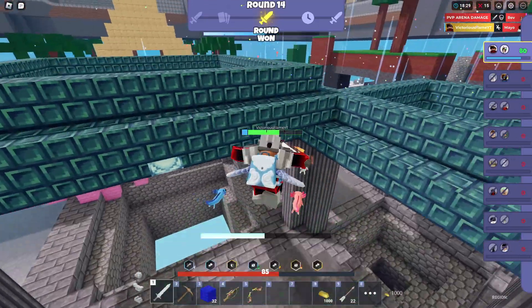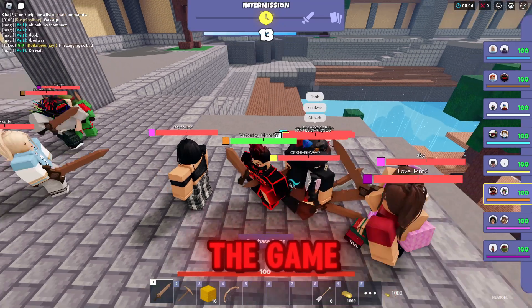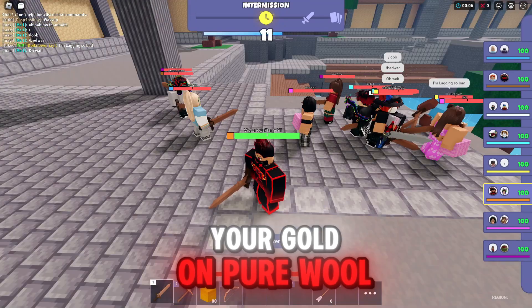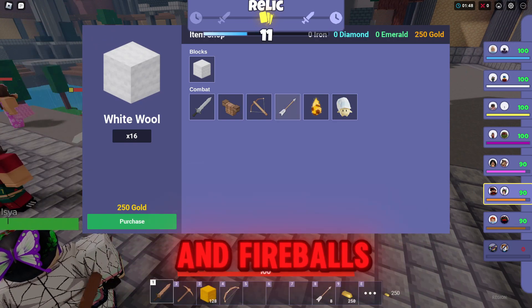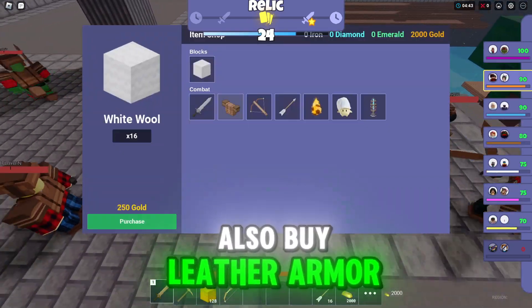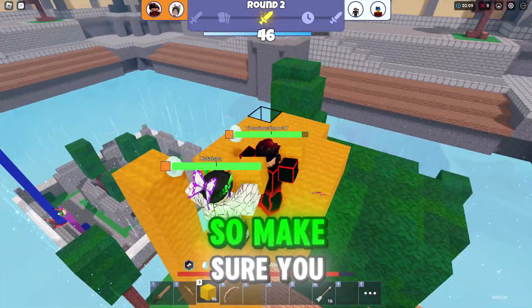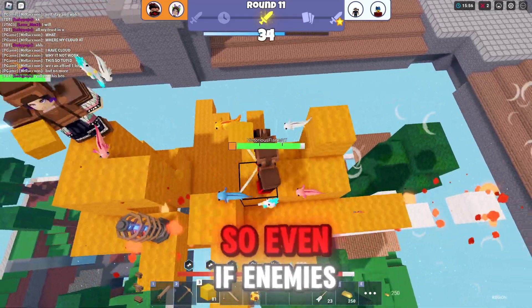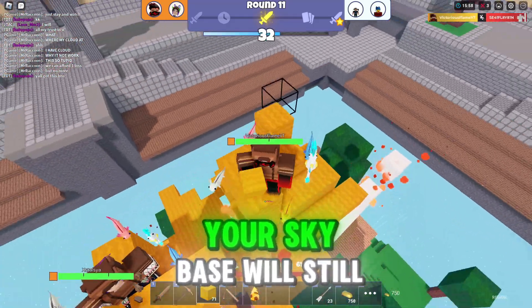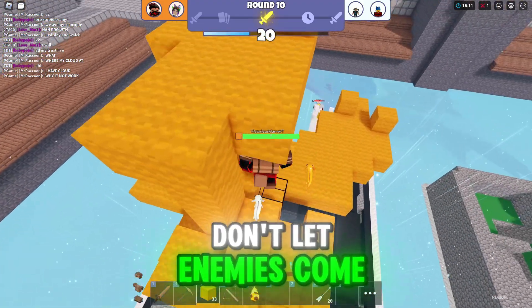The last strategy is the climbing strat. At the beginning of the game, spend all your gold on pure wool. As the game goes on, keep buying more wool, arrows, and fireballs. Also buy leather armor, a stone sword, and a crossbow. Enemies will try to shoot you off, so make sure you have a huge base as you climb up. Also layer your wool so that even if enemies fireball you, your sky base will still be intact.